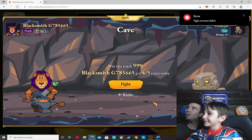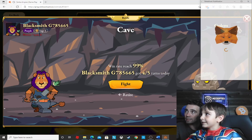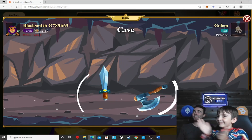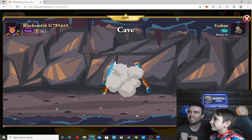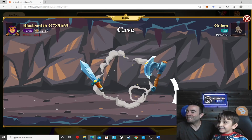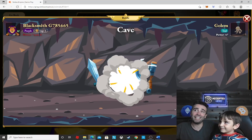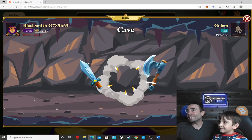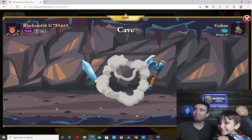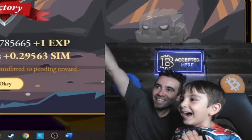Sometimes there's not enough gas in the MetaMask. There we go! Last fight of the day. His power is only 47 — not too big. 99% chance, that's pretty much sealed and delivered. We pretty much got this all wrapped up. Victory! We won 2.9 SIM.